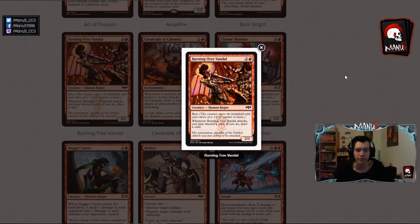Next we have Burning Tree Vandal, another card with no Constructed implications. It's a 3-mana 2-1 that when it attacks you may discard a card, and if you do, draw a card — basically Ravage, or reverse looting. And it has Riot, so it's either a 3-cost 2-1 with haste or a 3-2. Nothing too terrible here, seems like a decent card in Limited, but not great since the stats are just a bit weak.